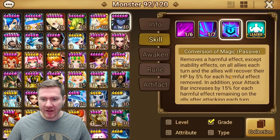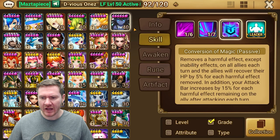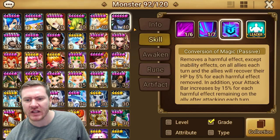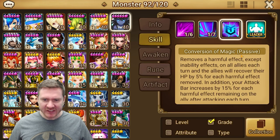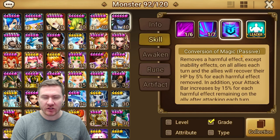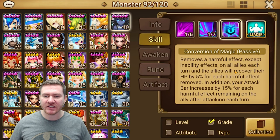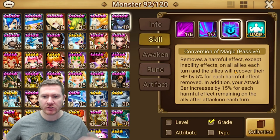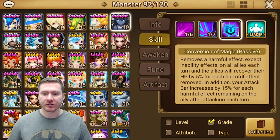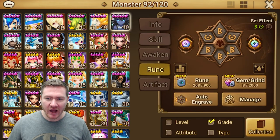It can be a very aggravating passive to deal with in certain PvP situations. I know there was a period where he was getting used a lot in RTA and had a resurgence in PvP. But anyway, this can be really nice to get rid of that defense down that the tower is going to put on you. Any defense downs you catch in the wave — it's nice to get rid of some of those debuffs. He's also going to heal you when he removes debuffs and get turn meter for each remaining debuff, which helps him cycle turns even faster. So the more turns he gets, the better.